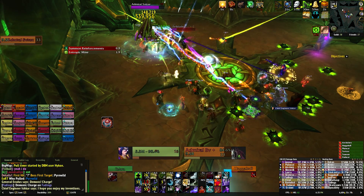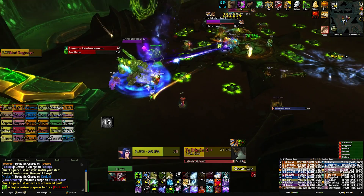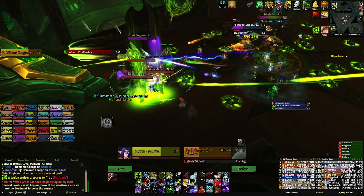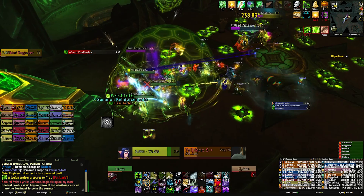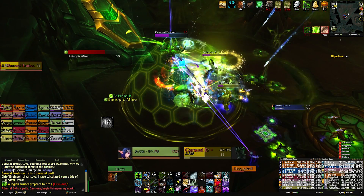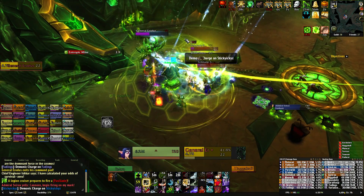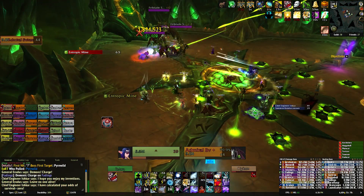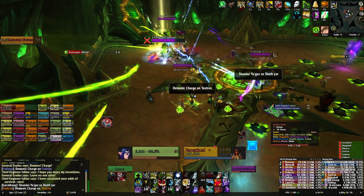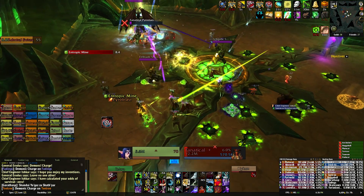To start with you will be actively fighting Admiral Spirax. After 90 seconds she'll hop in her pod and Chief Engineer Ishkar will pop out of his. He will be your target for the next 90 seconds until he jumps back into his pod and General Eridus will become your next target. 90 seconds later he'll get back into his pod and the Admiral will come back into the fray. You'll want to tank the active boss near the next boss's pod so you can quickly pick up the new boss and DPS can instantly start doing damage, constantly cycling around the room.